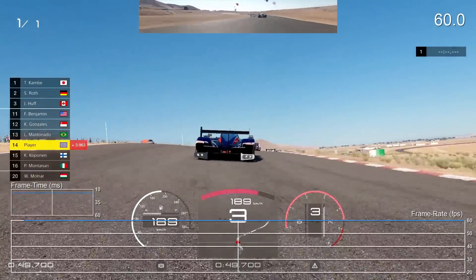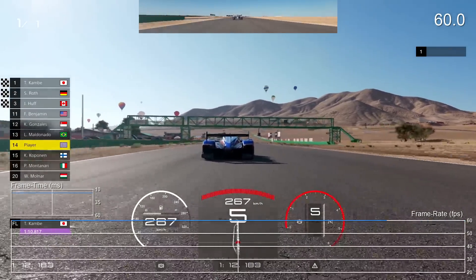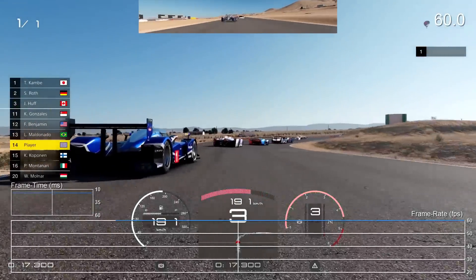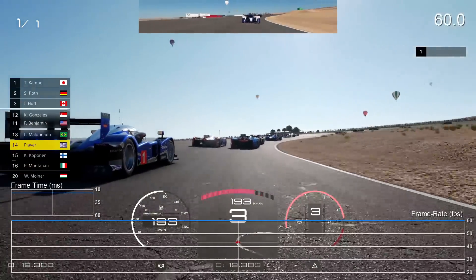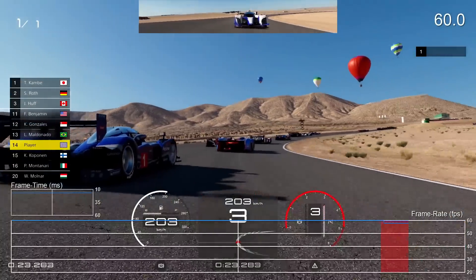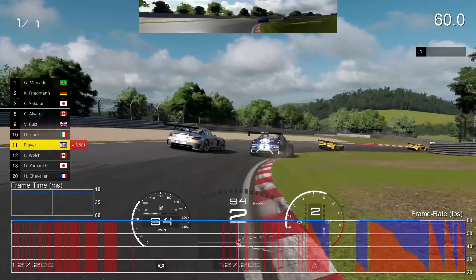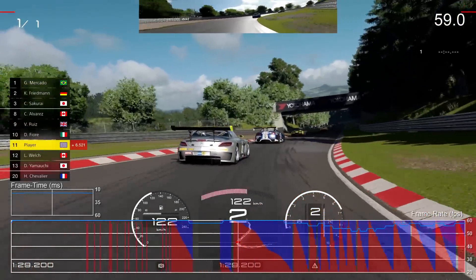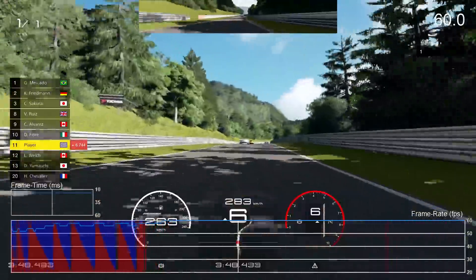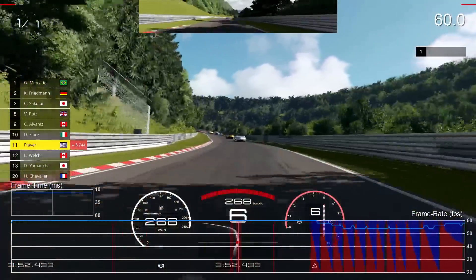Bearing in mind that this is a pre-production build, let's take a look at some frame rate metrics. We're looking at a native 1080p resolution, and once again Polyphony is targeting 60fps. Based on certain footage we've seen in the very limited media available, the developer is able to hit that target even with a relatively large number of visible vehicles on track. But it's equally clear that in this pre-production code, Polyphony isn't able to consistently hit that target, and an adaptive resync solution is in effect.